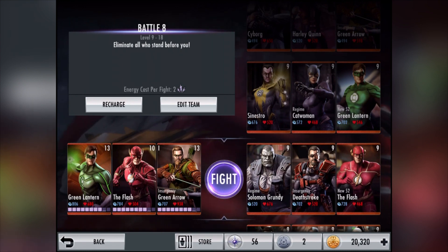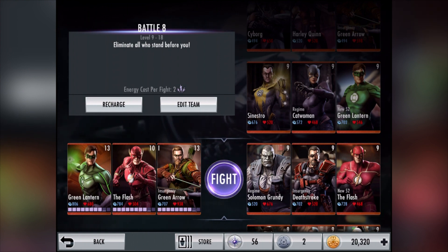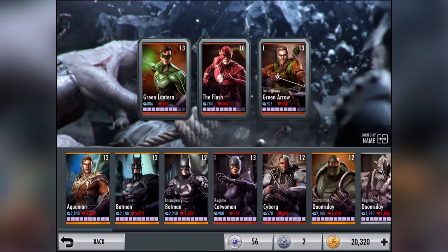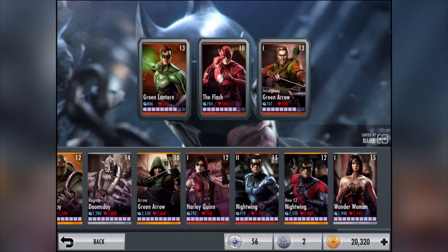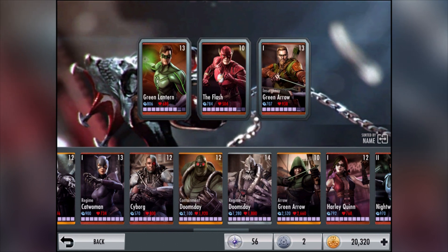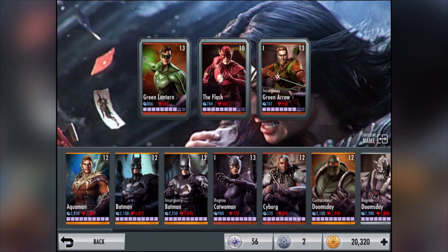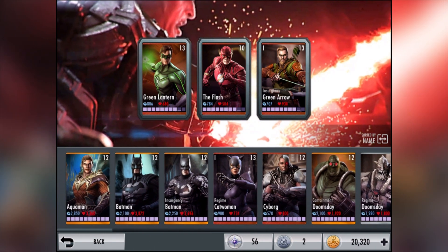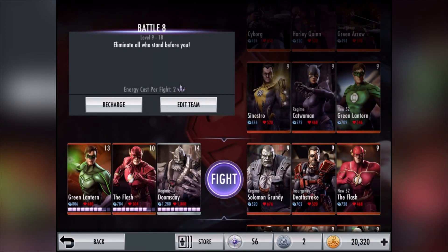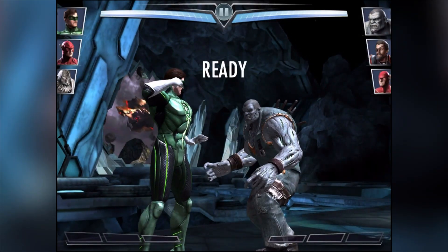Nice amount of experience there - one of them leveled up. Next we've got Solomon Grundy - they're getting a bit stronger now. I'll keep one strong character just in case we get in trouble. I think I'll take in Doomsday - he's not too too strong. We'll only use him if we actually get in trouble, then we'll bring out the big guns.